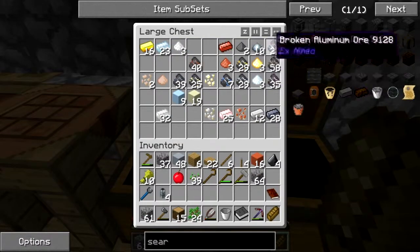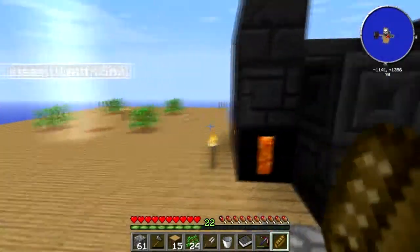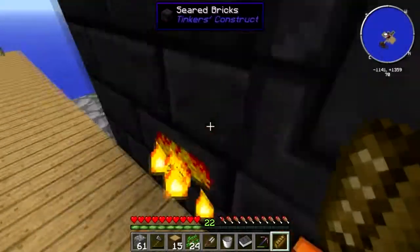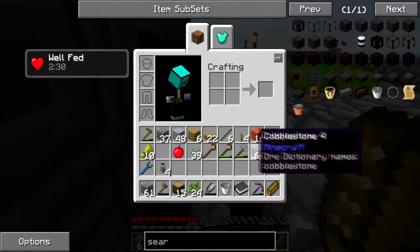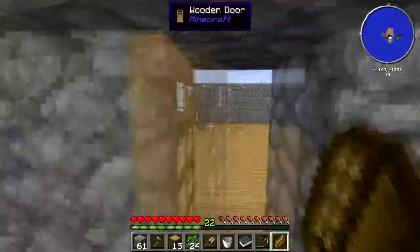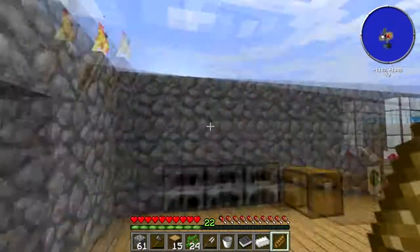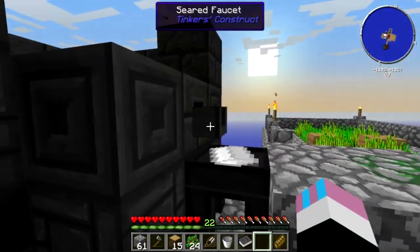That happened because we put one ingot in, and one ingot transfers to one ingot. So there's some aluminum brass. Now what we can do with this aluminum brass is — let me go grab a random ingot — this tin ingot will do, plop that in there and we can pour this aluminum brass.